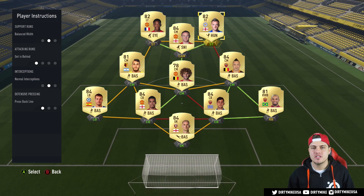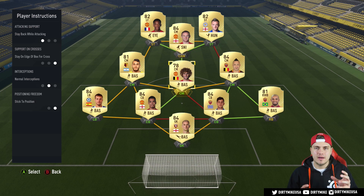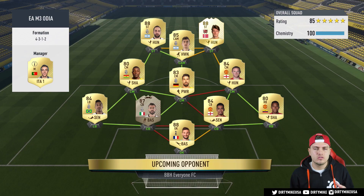For player instructions — a lot of these are rinse, wash, and repeat if you've been on the channel — but I do want to make a statement about the strikers. I like them to be very aggressive in the 4-3-1-2: get in behind, press my opponent, be a nuisance. I've noticed that 'stay central' doesn't work well for me because this formation is so narrow. When they're on stay central, they never make those outside runs, and sometimes I need a release — especially late in a game — so you need somebody to make runs that give you some width.